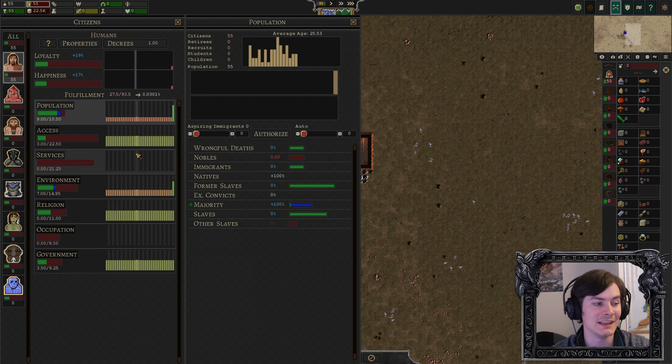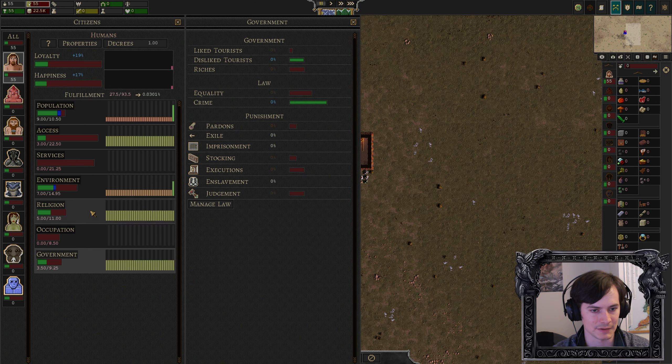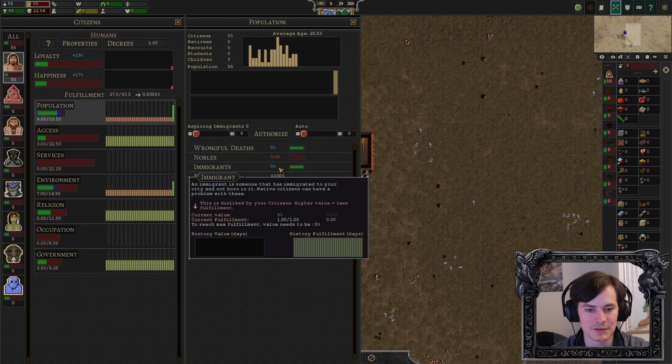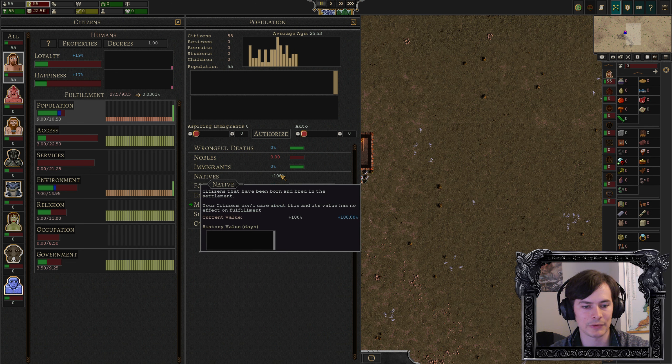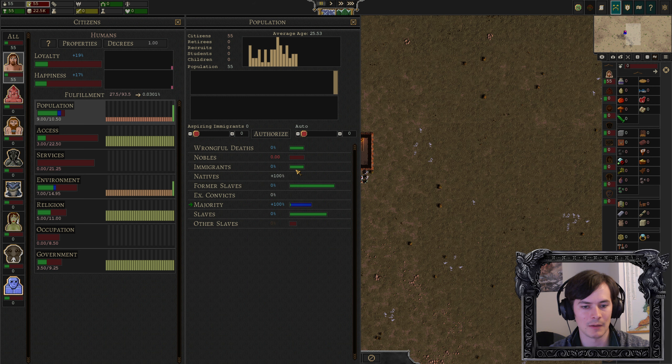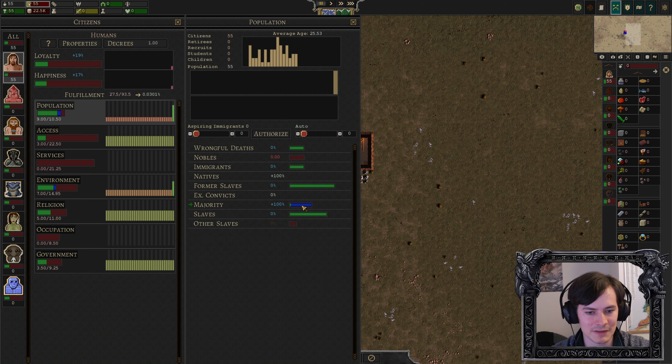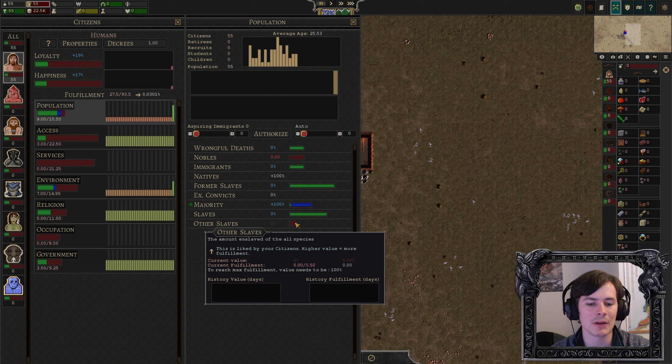Different needs are fulfillment needs related to population, access, services, environment, religion, occupation, and government. Population needs: they want no wrongful deaths, nobles of their species, a high portion of born-in-settlement citizens rather than migrants. They dislike former slaves, like being the majority, and really dislike having slaves of their own species — they don't really care if you enslave other species. Access needs: they need food, drink, equipment, and housing with furniture. Services: they need hygiene, various stuff. Environment: they care about whether their environment is inspiring or well lit.